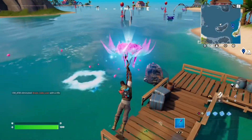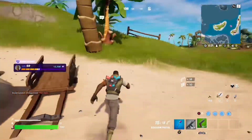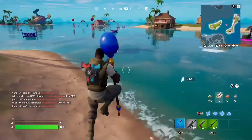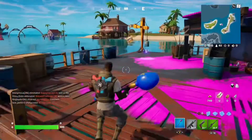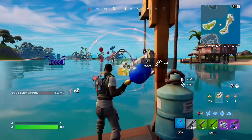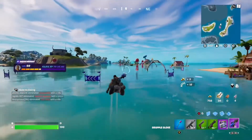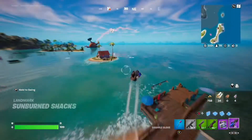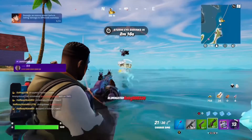We'll land right here, grab a few guns, and get the grapple glove. Got some guns — I just missed that big pot but we gotta get over there to get the mythics. There's some junk rift over here, those could be useful. We'll grab the grapple glove and grab this chest. The charge SMG is not great but we'll have to use it here because nobody really has a gun right now.